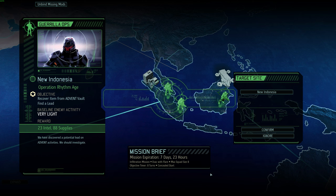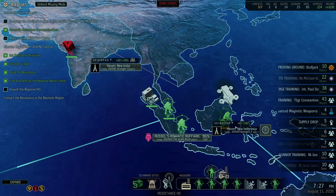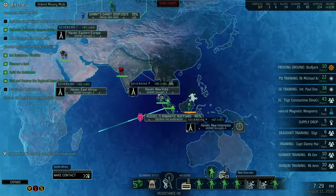A mission just popped — I hate it when it does that. Where is it now? Recover Item from Advent Vault. This is just a regular mission. It's eight days though and we also get 88 supplies. It's not anything special — not a UFO, not a liberation. But 88 supplies would be great.